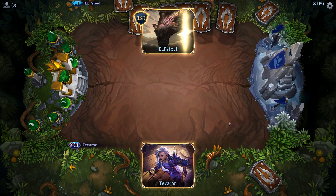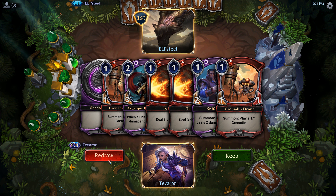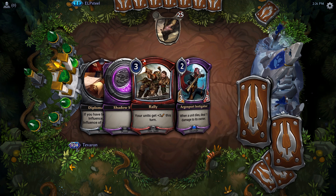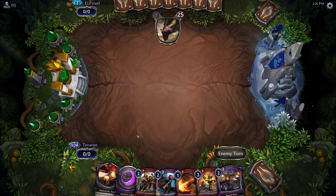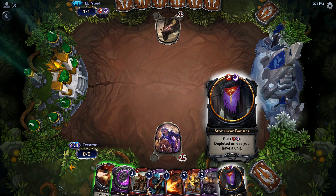We really can't keep this hand. Maybe if that was a Fire Sigil I would consider it, but we need to toss it back. That's a bit better — it's not a heck of a lot better though. We've got a pretty slow hand here which could spell doom for us.